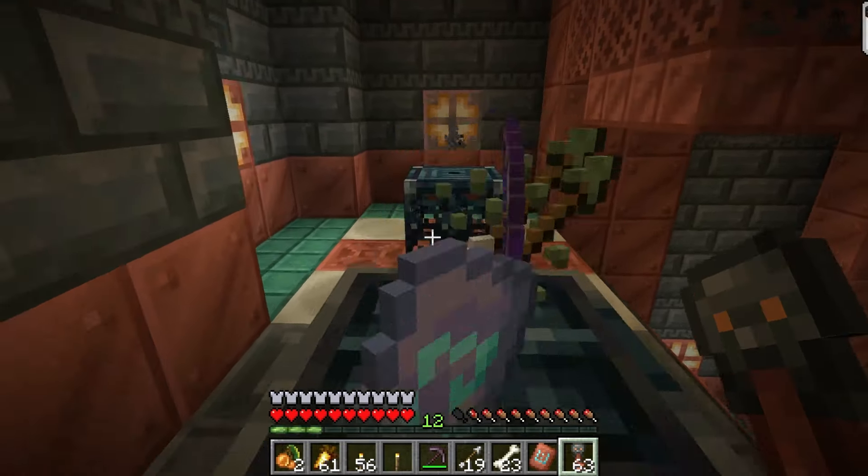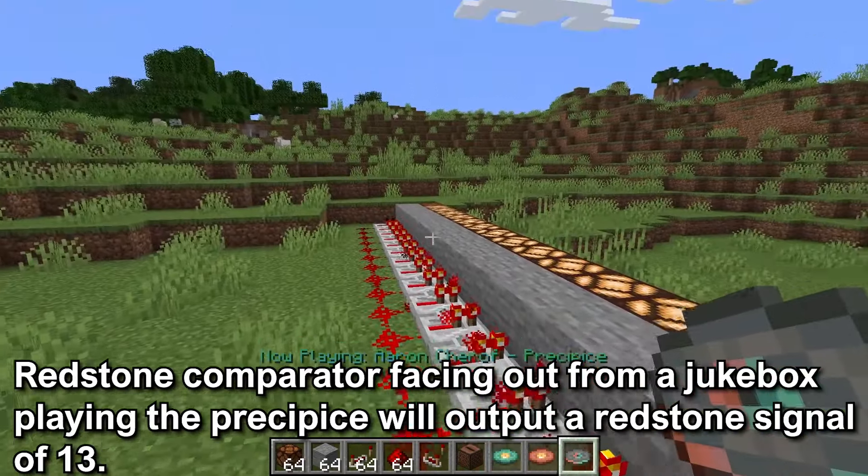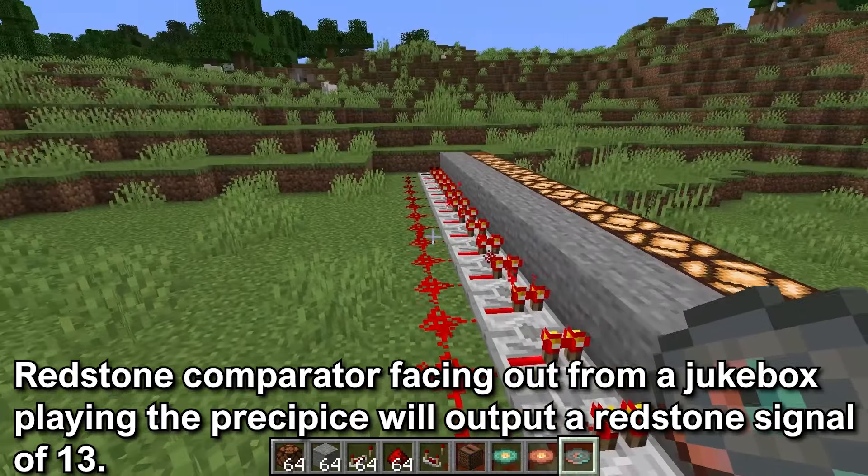It could take on average 28 vaults to get the music disc. Also, when a redstone comparator is facing out from the jukebox playing the Precipice music disc, it will output a redstone signal of 13.